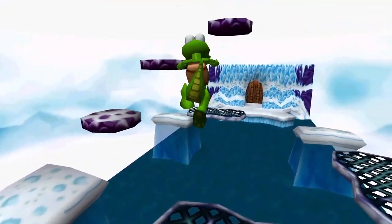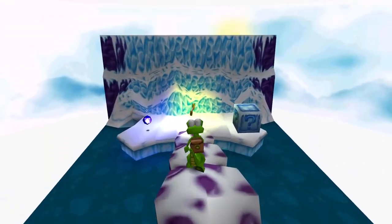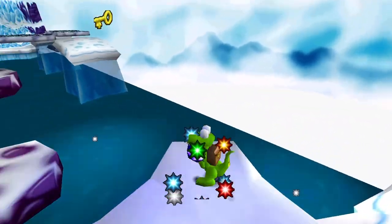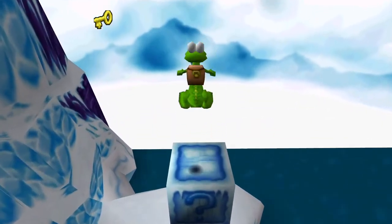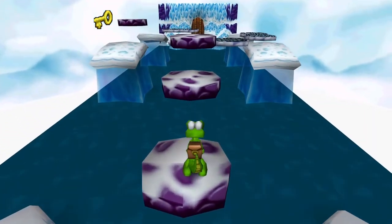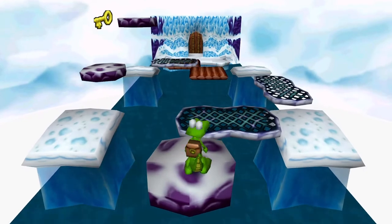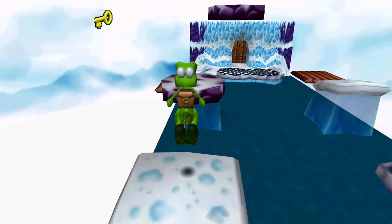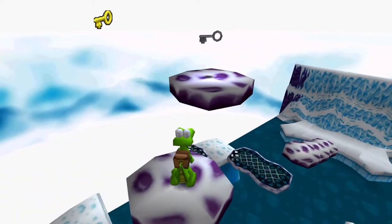Stuff up there as well. So first let's go down here to get this gold key. Another gold key. And blue gem, blue crystal. And a lot of gobos. Not so many crystals though. So we have four gobos and some crystals.